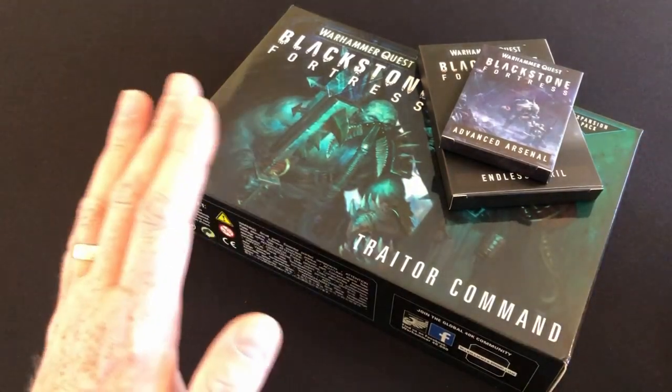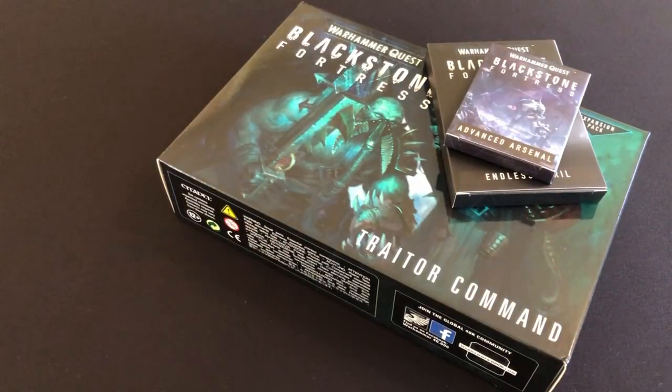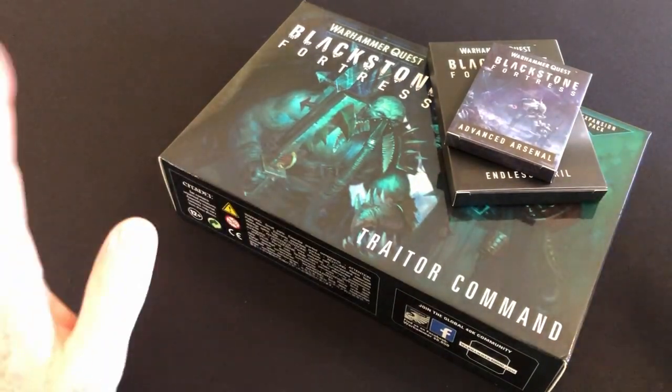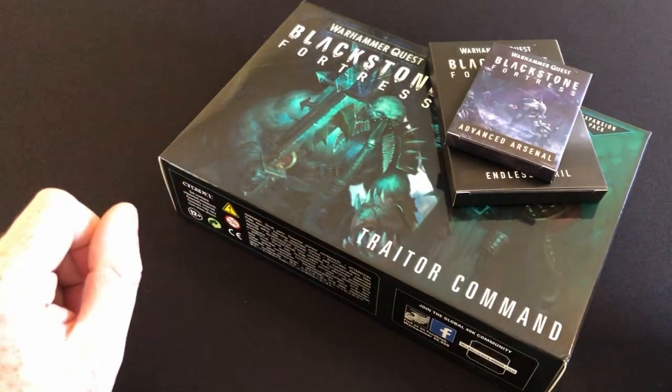This segues into today's video because at the same time as receiving these expansion packs I also received my July issue of White Dwarf Magazine, which has the second part of a special Blackstone Fortress scenario. It started in the June issue and finishes in this month's July issue, and that expansion mission is incredibly good. It's a really interesting new take on providing a cinematic adventure that works slightly differently to how the adventures work in the core game of Blackstone Fortress. I'm going to talk about that White Dwarf content in a moment, but first I'm going to do a little run-up.